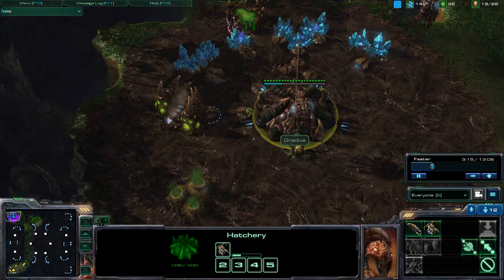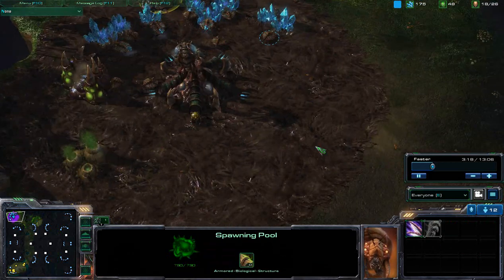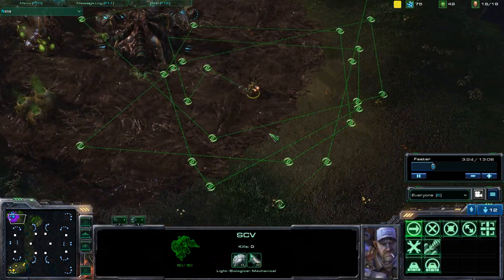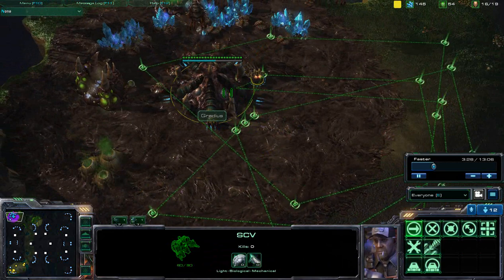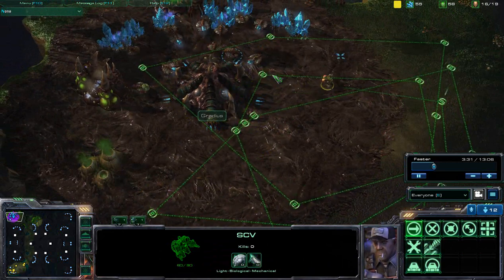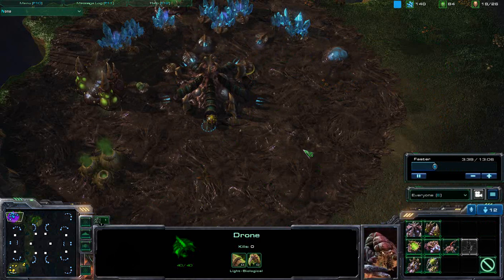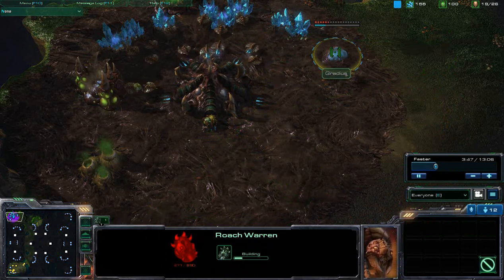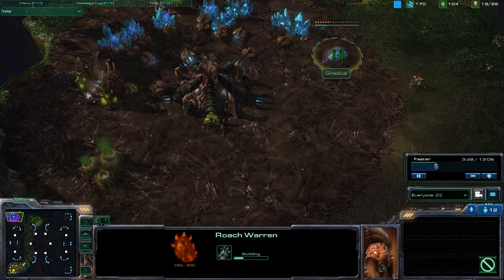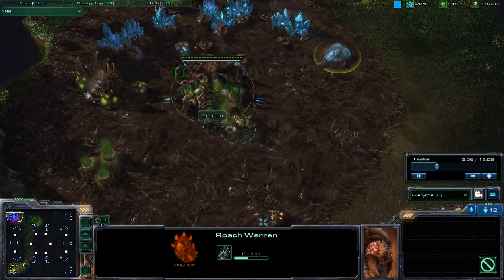You can take a look at his base — he already has a single hatchery in play and is also getting his gas down. SCV just going to scout around this map trying to figure out what exactly the strategy of Gradius is. Taking a look — just wanting to make sure: the Baneling Nest actually costs 50 gas. So the Baneling Nest costs 100 minerals and 50 gas, as opposed to the Roach Warren which only costs 150 minerals.